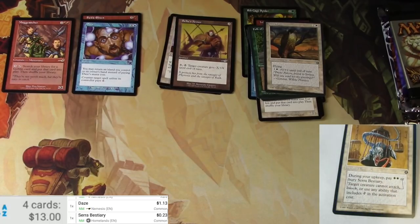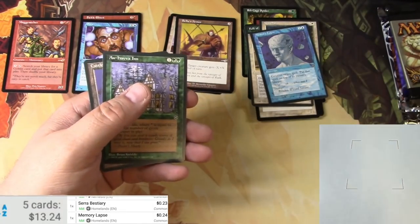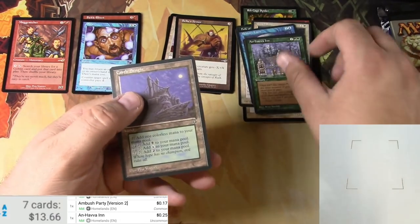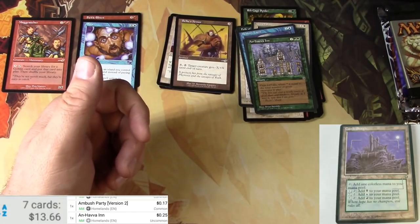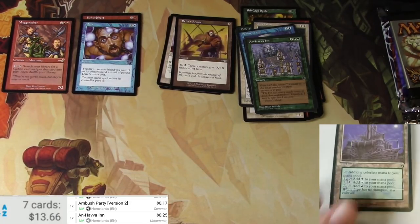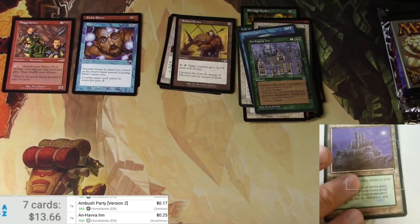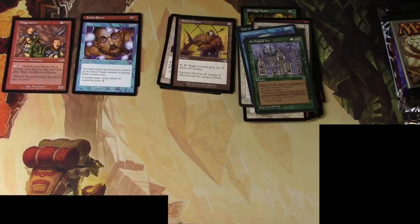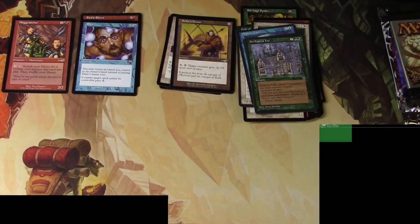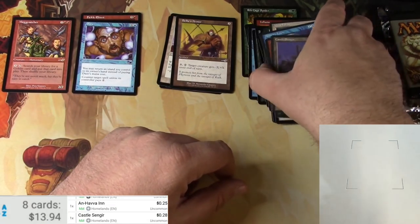Let me check some of these and see what they say. Serra Bestiary — common. Memory Lapse — common. Ambush Party — common. An-Havva Inn — uncommon. Uncommon. And then Castle Sengir — the scanner can't read it because it's warped. I'm pretty sure Castle Sengir is an uncommon. Typing it in — yep, uncommon. So those may count as the rares — it's a couple of uncommons there. If I missed it, let me know down below.